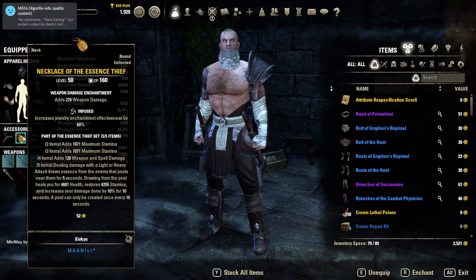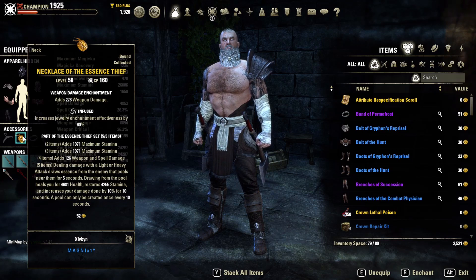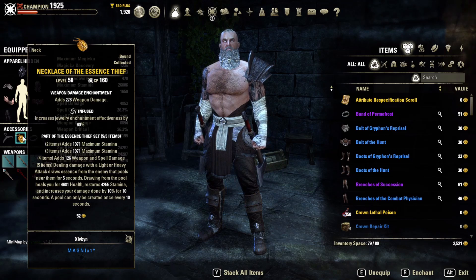Essence Thief two-piece is Max Stam, three-piece is Max Stam, four-piece is weapon and spell damage. The five-piece: dealing damage with a light or heavy attack draws essence from the enemy that pools near them for five seconds. Drawing from the pool heals you for 4,600 health, restores 4,200 stamina, and increases your damage done by 10% for 10 seconds. You can create a pool every 10 seconds, so this technically has 100% uptime. The sustain on this is incredible — it allows me to run double damage sets without worrying about recoveries.